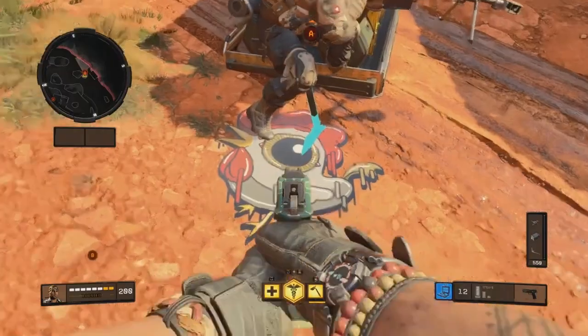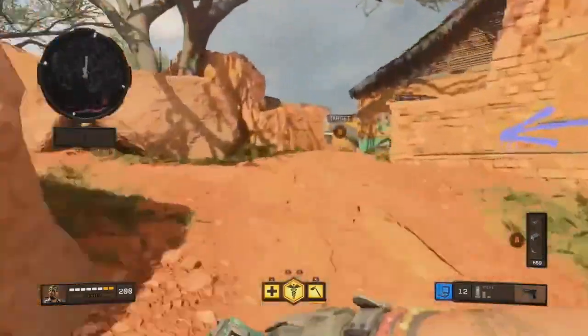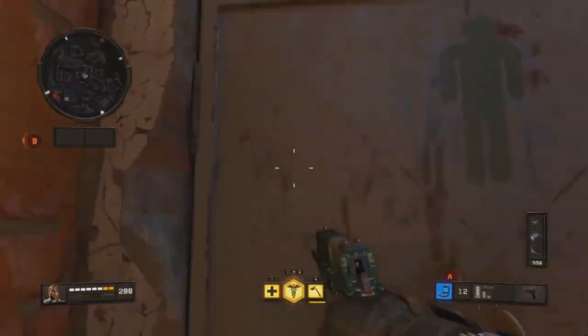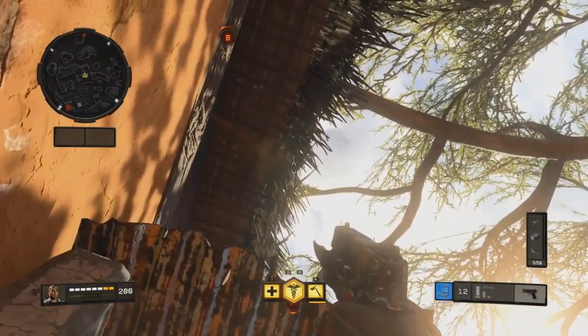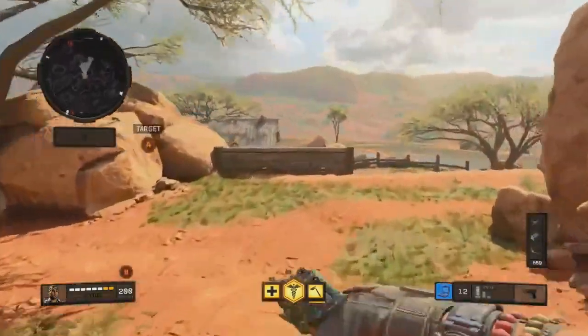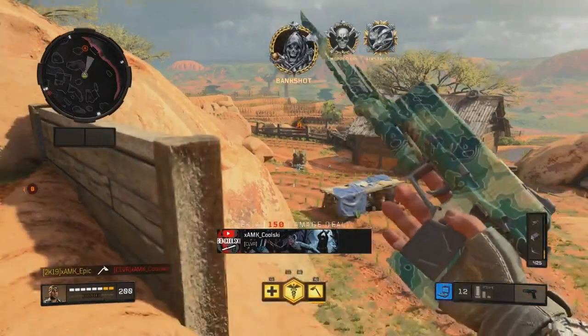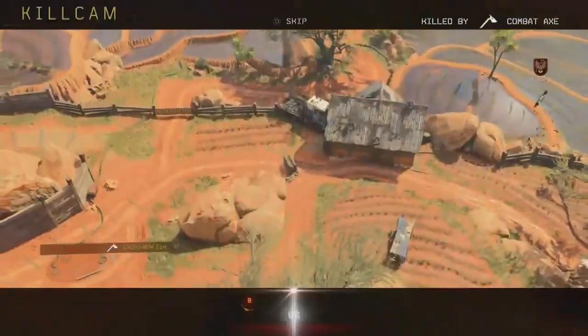Moving over to A, where we have a plethora of spots to show you guys — you're gonna plant where the chicken was just sprayed there. When you do that, you're gonna get yourself stuck in this corner, then aim straight up and line up your combat axe crosshair as shown here. When you know the enemy is defusing, just go ahead and throw your combat axe and you can actually run over there and watch it hit the enemy.